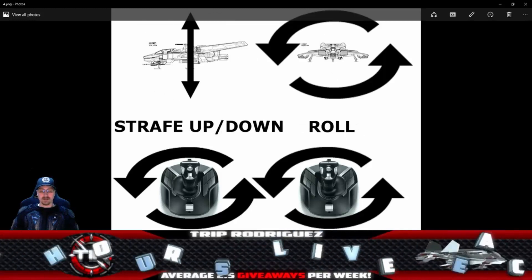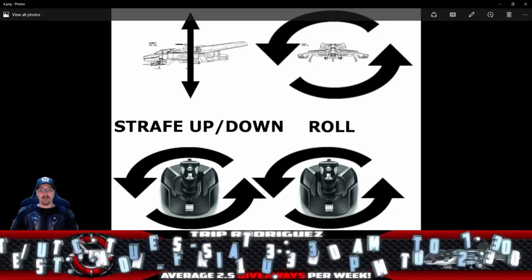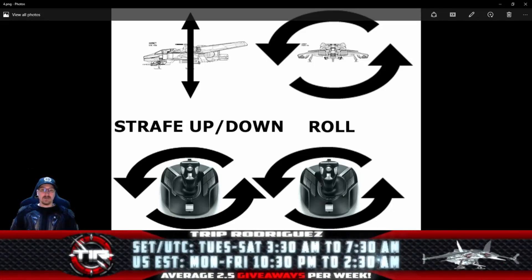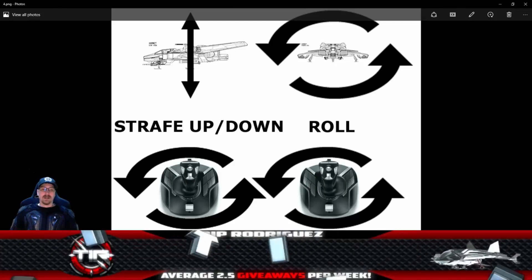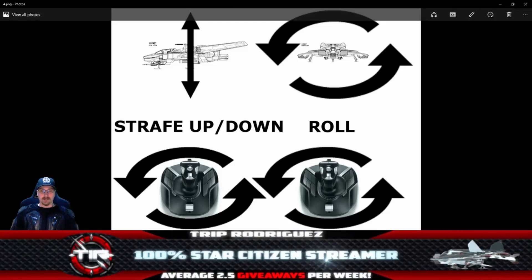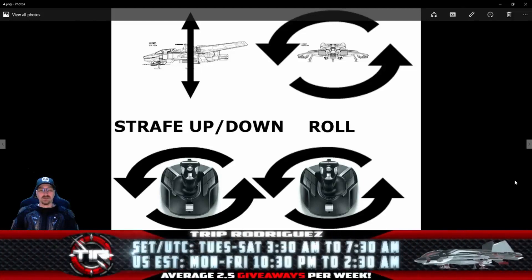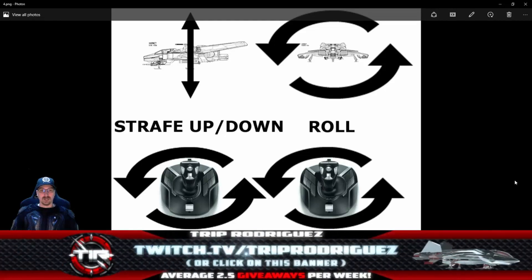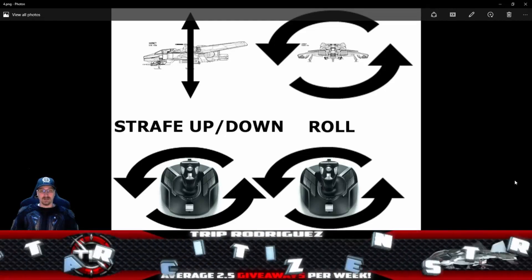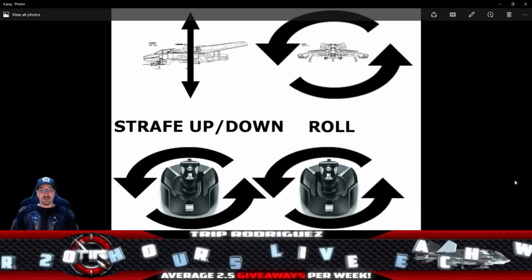That pretty much covers the Six Degrees of Freedom control setup using dual joysticks and why you should use them. In addition to being superior to a HOTAS, which makes your flight much more predictable and less dynamic, it is also a lot more fun — really immersive and enjoyable. I think you will be very happy if you switch over. I hope that helps, and make sure you check out the rest of the video segments I'll be putting up for actually setting up these controls and button bindings for your dual Thrustmaster T16000Ms. Thank you for watching and I'll see you in the next video.